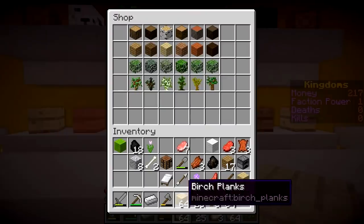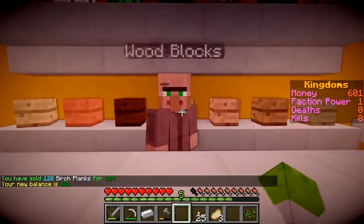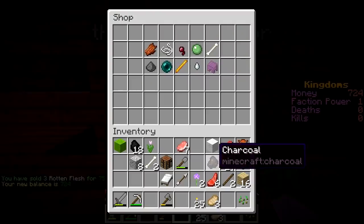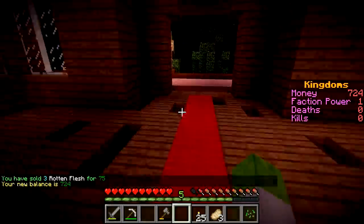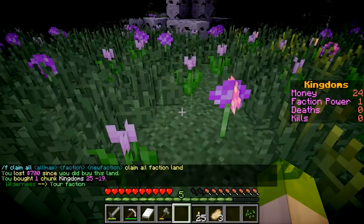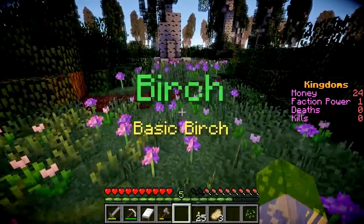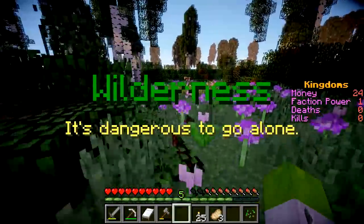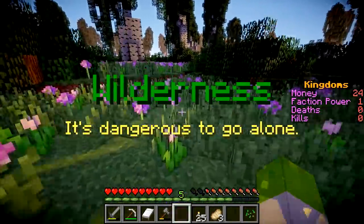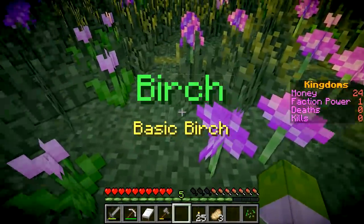Let's turn all this birch wood into birch planks. We've got two stacks and a quarter, which means we can now sell all this - giving us a balance of 601. We'll sell our rotten flesh and that gives us 724. We'll keep the bones for now. Let's head home and sleep quickly - we should be able to claim some land. We bought a chunk! So this here is our chunk - it's not very much space at the moment. One chunk is actually like 16 blocks. Not very much, but we've got one. That's good.